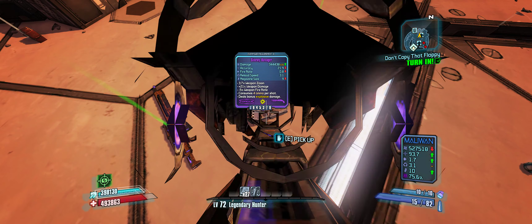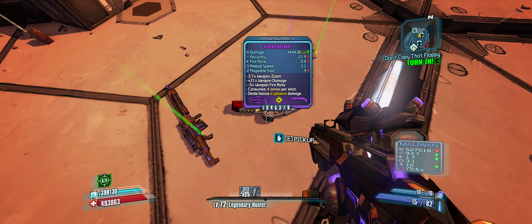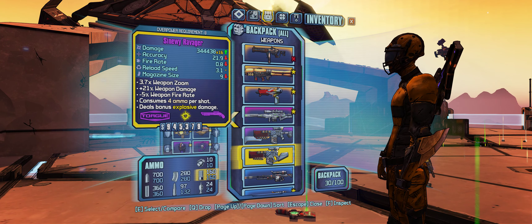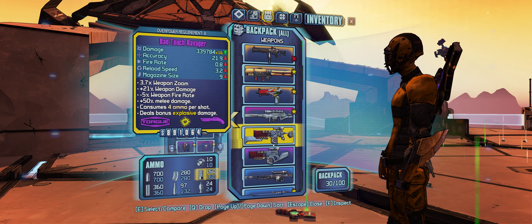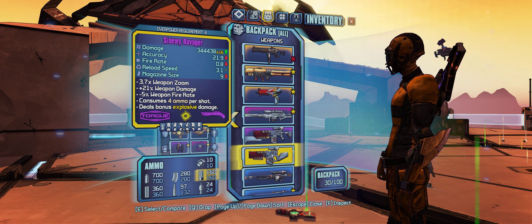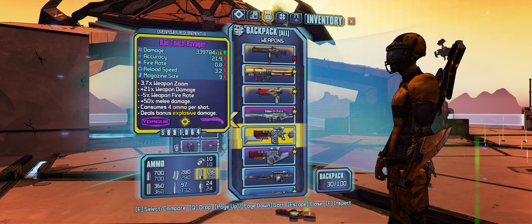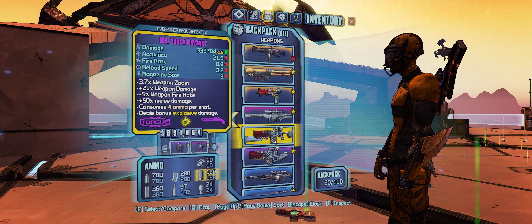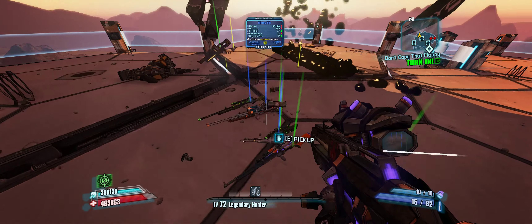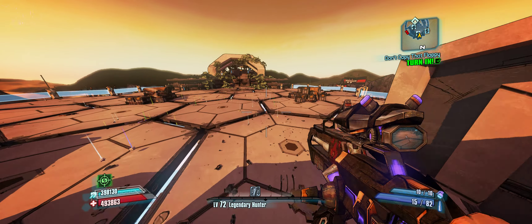A Ravager with a matching grip — perfect actually. It's almost Sinewy — it has a Hyperion stock and Torgue grip. That is definitely the best parts you can have on shotguns. So we have two Ravagers now. The stats are about the same — the reload speed is better. So this Ravager can go and the other one we can keep. It's only 0.1 better in reload speed — not a huge difference, but still an improvement.